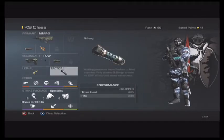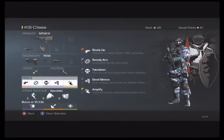For your lethal, you're going to want to have a Suntex, and for your tactical, you're going to want to have a 9-Bang. These are for any situations you might need them.